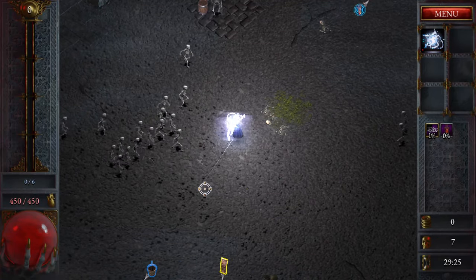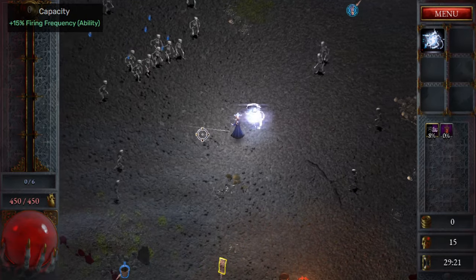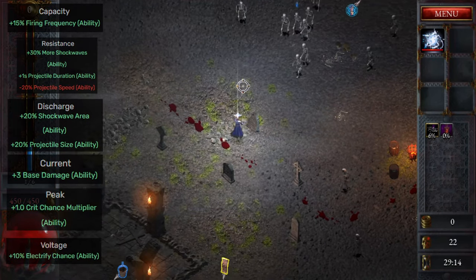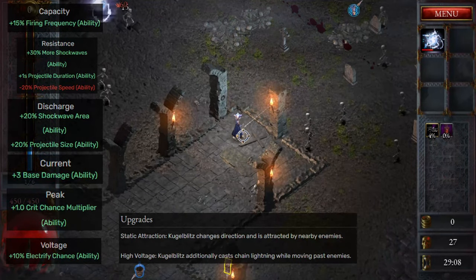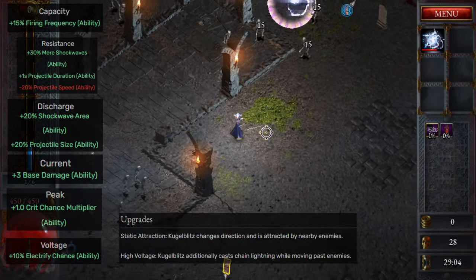When picking traits for this ability I would suggest the following priority: Capacity, Resistance, Discharge, Current, Peak, and then the others, but skip them if possible. When upgrading this ability I do not have any specific preference, but for low mob density I would suggest Static Attraction and for higher mob density I would pick High Voltage.